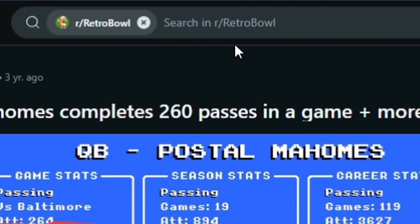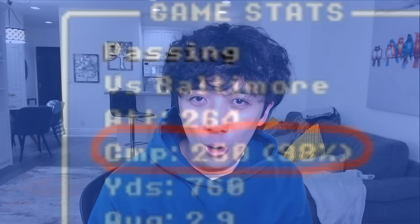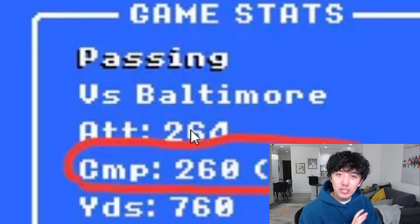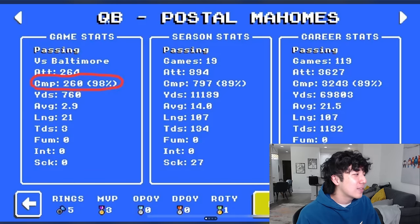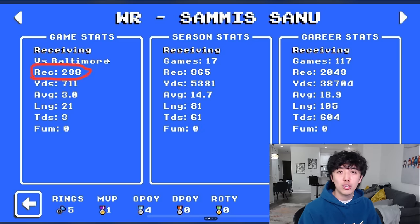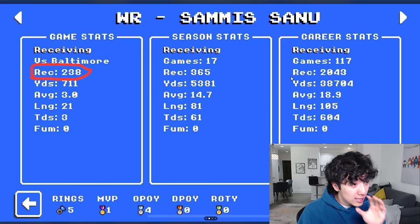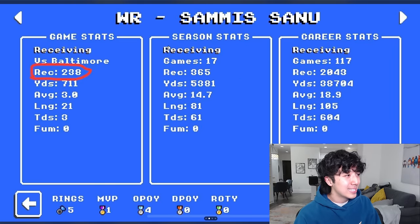These next two could make the Hall of Fame for anti-grass touching. Postal Mahomes completed 260 passes in a game — he attempted 264. I don't even know how you do this; you have to swipe literally so fast and somebody has to be wide open every time. But that's the third secret. The fourth secret: this guy completed 238 receptions, also playing against Baltimore. So in this particular game against Baltimore, Postal Mahomes spammed 238 passes to Samus Sanu — one guy. But that's not even the most anti-grass thing in this video.